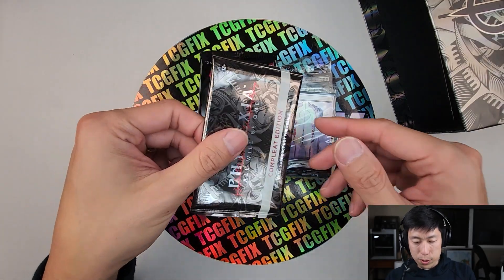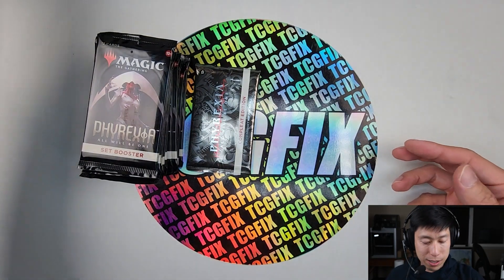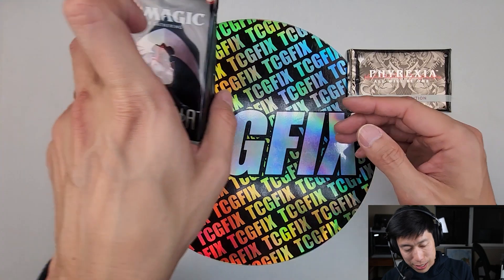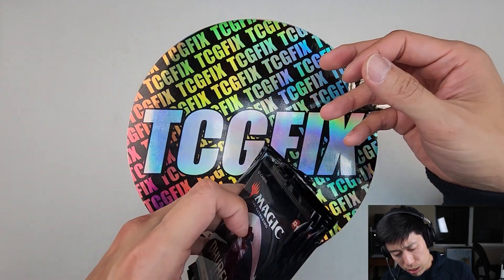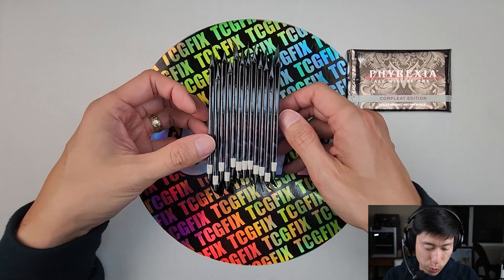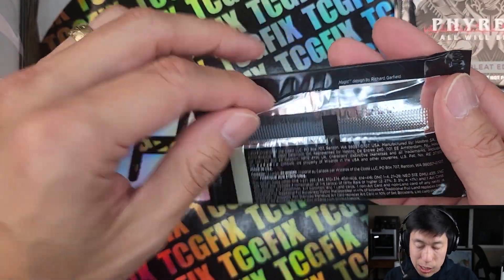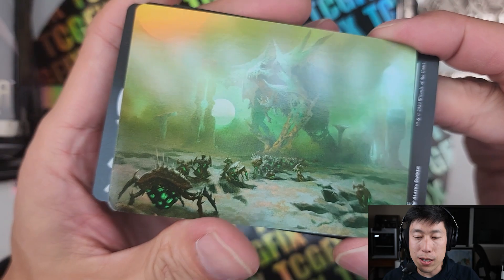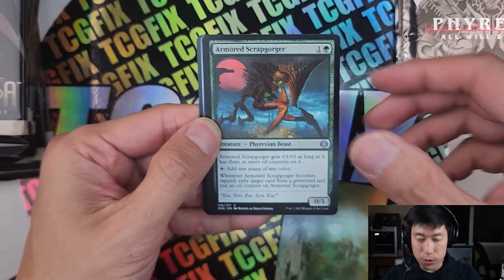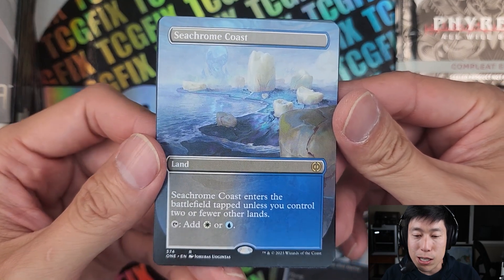The complete pack is what you're here to see, so let's save that for last because we've got a lot of set boosters to get through. Let's see how many we've got — I've got six here. Oh wow, that's a lot more than I expected. We have 12 set packs in here. Very nice, let's get cracking. I'm going to zoom in for you guys. These packs are printed in the United States, so the rares should be in the back. Here's the art card.